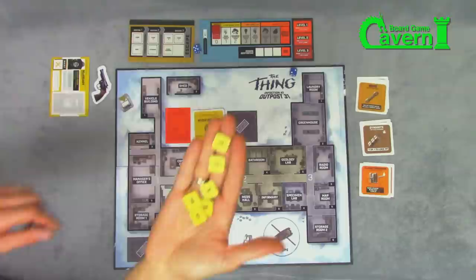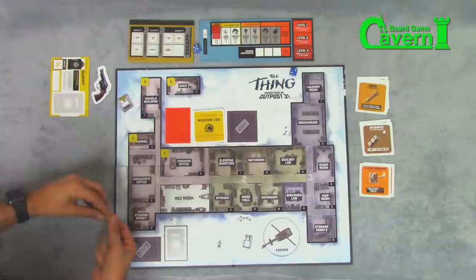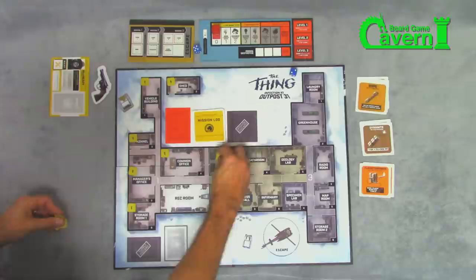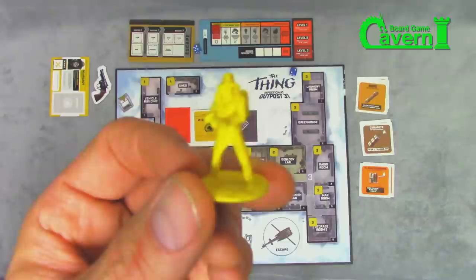Then grab all the number one sector one room chips, face down, shuffle them up, and put them in the corners of each of the rooms in sector one, the light gray zone. Do the same thing for sector two — shuffle them up and they go in the dark gray. These are going to be the encounters and things you find in the room when you enter it — could be good, could be a thing. Then grab number three and do the same.